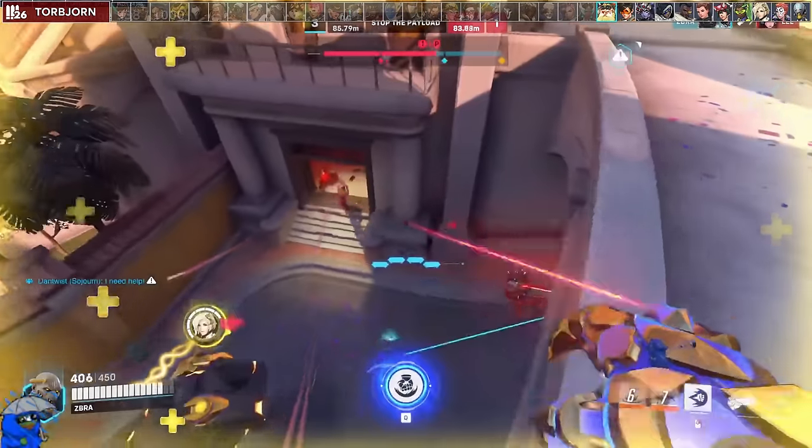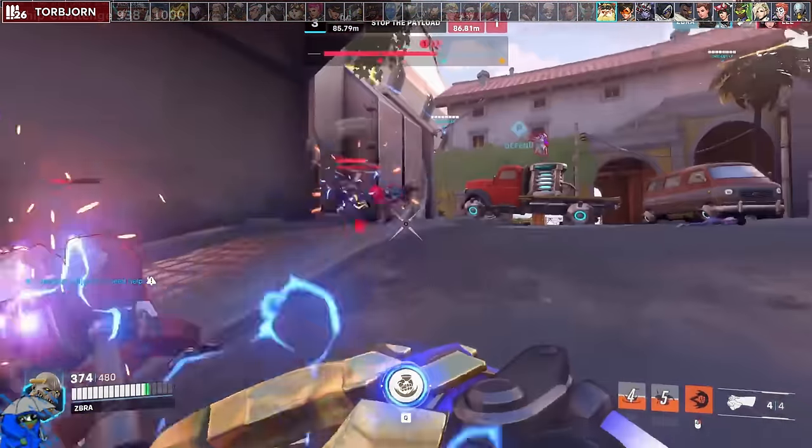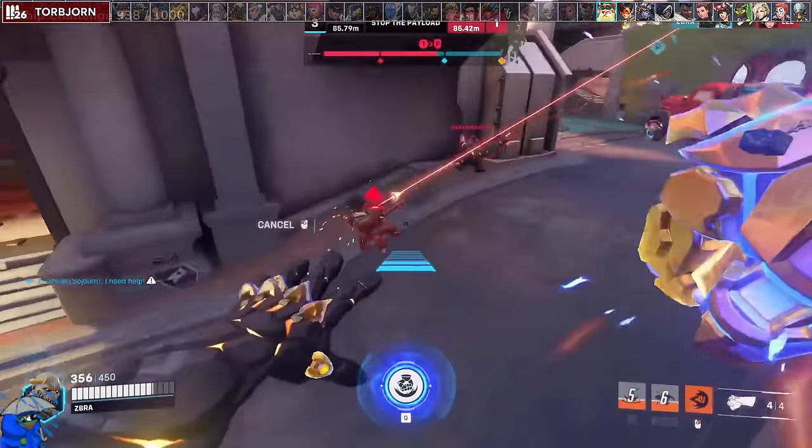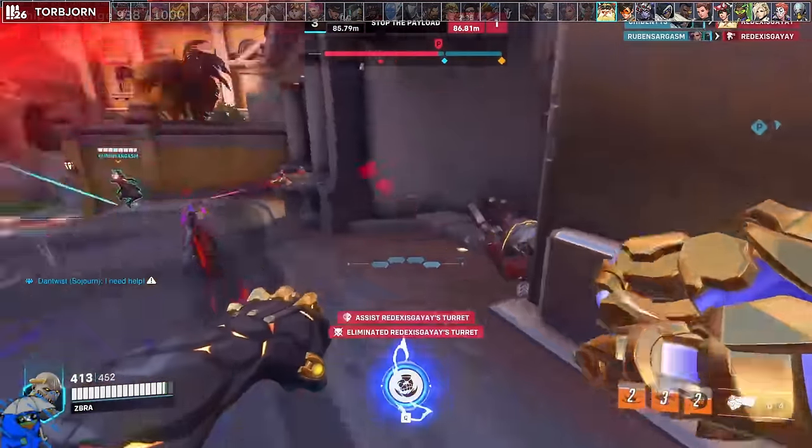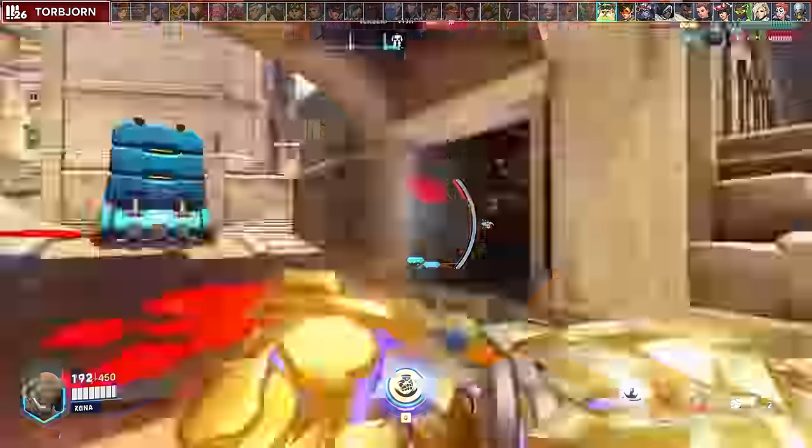Against Torbjörn, punching his turret will punch people around the turret as well. It's often better to go for the turret since it doesn't move, whereas you may potentially miss on Torb himself since he's moving and strafing. You can also empower your block from the turret and his molten core.